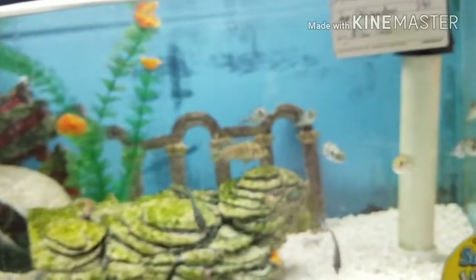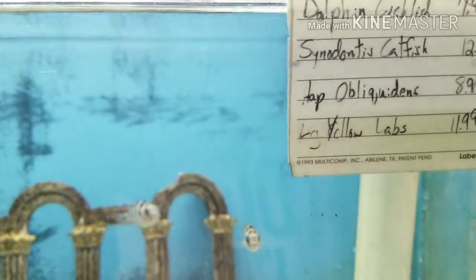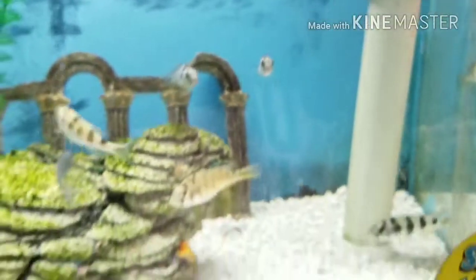We got assorted Africans. We got some upside-down catfish in here. Over here we got some dolphin cichlids, Cynodonos catfish, and yellow labs.